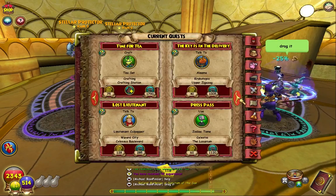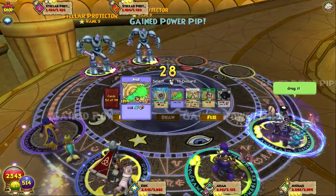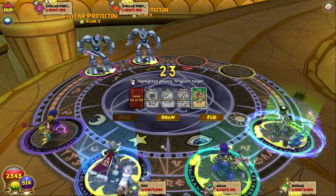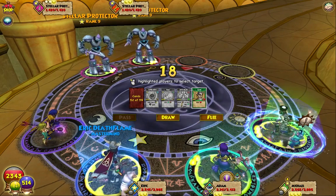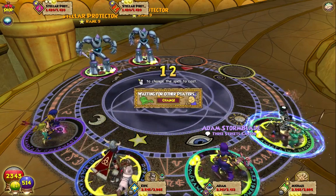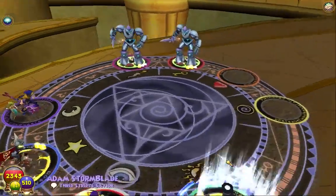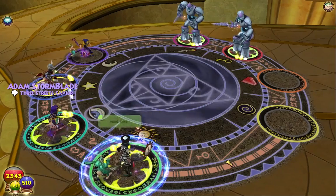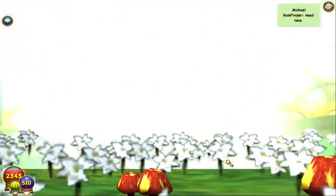Easy, they're easy to take out. I think I need to heal someone - I'll heal Adam instead of myself. I can take some damage. Adam has less health than any of us right now because storm is not the strongest health-wise. I'll heal Adam.